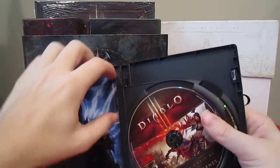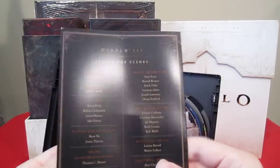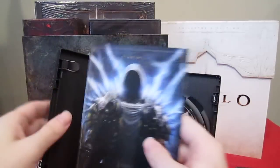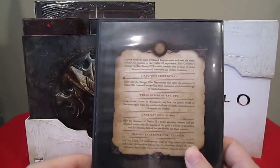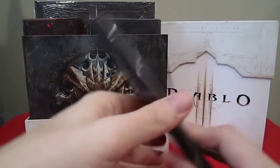This insert lists the contents: cinematics and select credits to the team. On the DVDs you get the director's commentary, the world design interviews, gameplay discussions, and character creation roundtables.